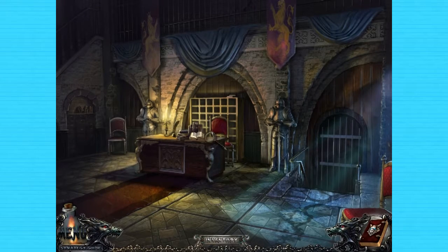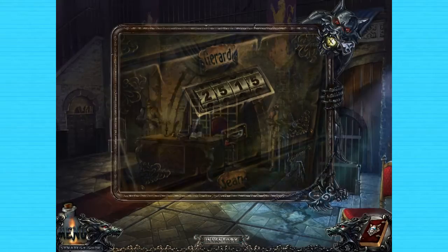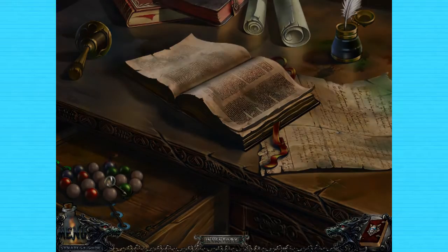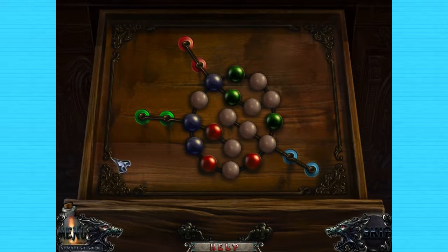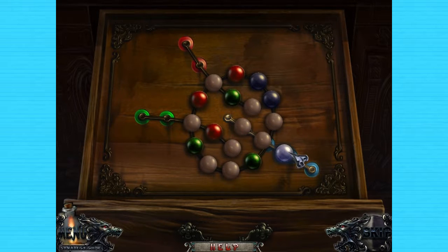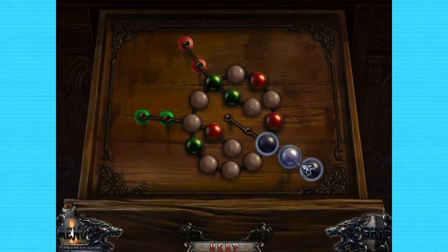Is there gonna be any cutscene or anything? No? Okay. This is Jared's box, which we'll need a code for. Some marbles. Okay, I understand now — what we need to do is get it set up so that these colored marbles match up like so.